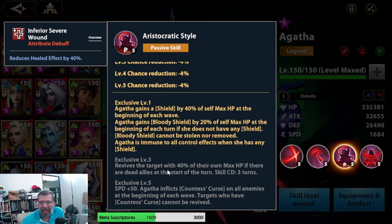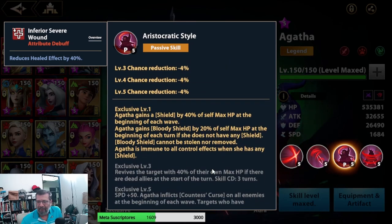Exclusive 3 — and for me this is the super top one — revives an ally that dies with 40% of their own life. If there is someone dead when she takes her turn, she revives them. This ability has a 3-turn cooldown. This is excellent especially for arena, because if someone dies along the way when she takes her turn she can revive them. Combined with Popper, who we want to die to deal damage and stun, she revives him and it's a ring-sun-repeat loop — absolutely brutal.